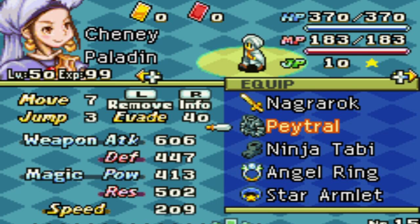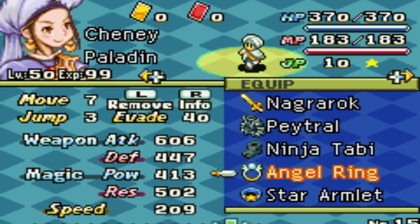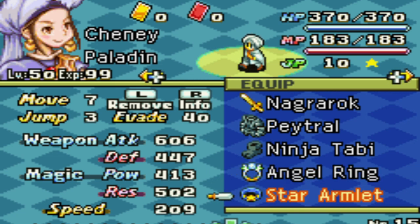For our final three accessories, it will be Ninja Tabi for plus 2 move, Angel Ring for auto raise and immunity to several negative status ailments, and lastly, Star Armlet for a slight increase in our defense, magic power, resistance, and speed.